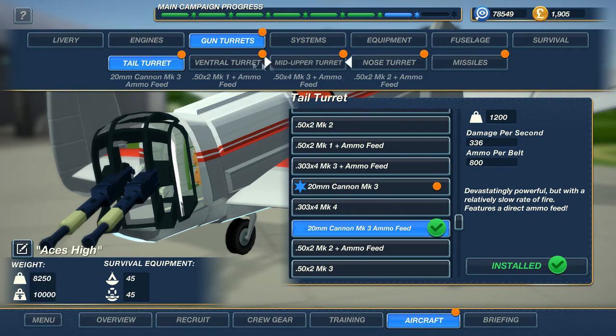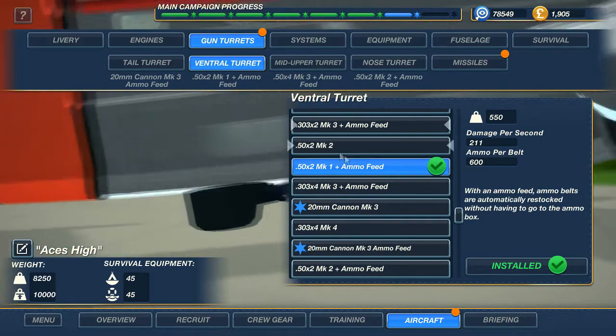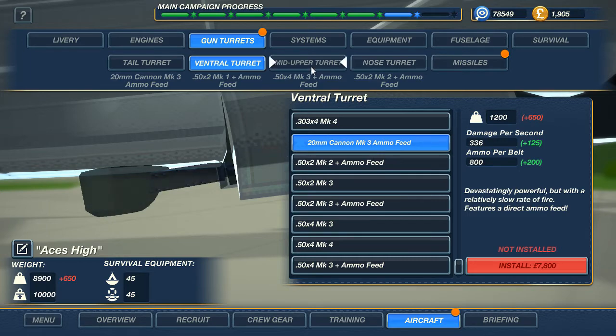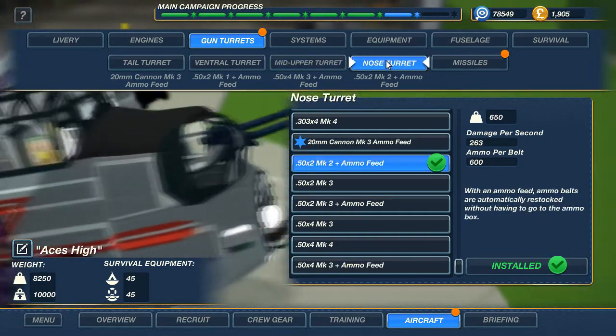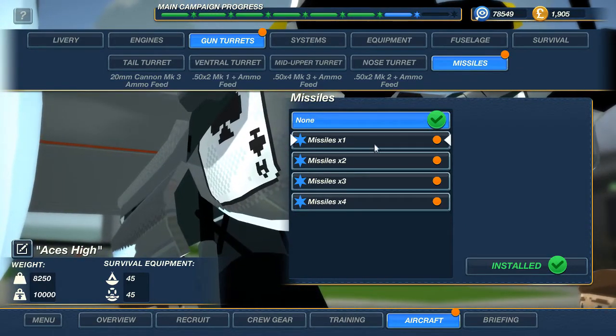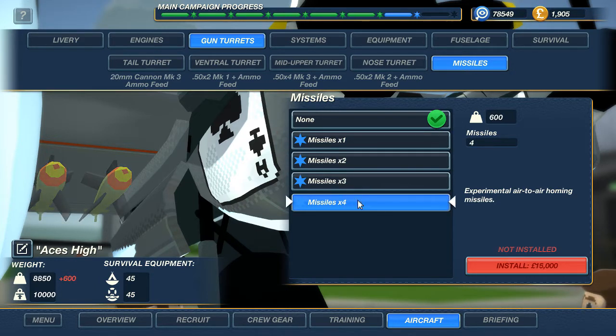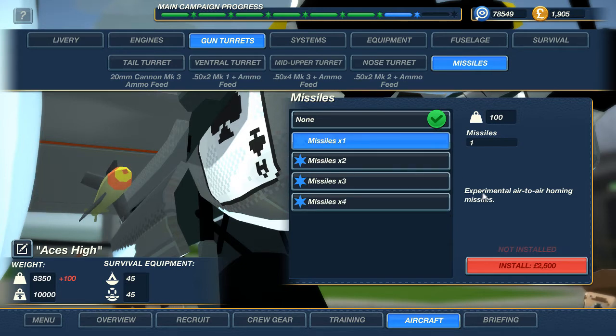We've also got missiles — there's a brand new tab here. Let's have a look at the missiles and see what this one does. We've got our 20mm cannons plus ammo feeds all the way through now — slower rate of fire but devastating. Let's check out these missiles. I may have buggered up and not have the money for missiles. It's one missile, two missiles, three missiles, four. Obviously each side. Let's add some missiles — experimental air-to-air homing missiles. We'll add some missiles, do a mission, and we'll be back in the skies. I just need to get a bit more funds and then we'll add the missiles.